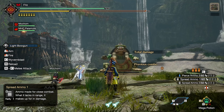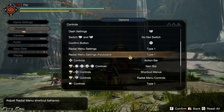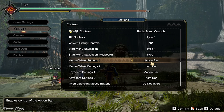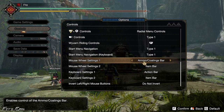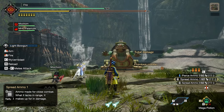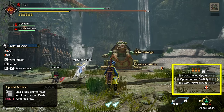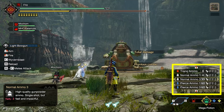The first setting you need to change is under Options, then Controls. Scroll down until you see Mouse Wheel Settings One. The default setting is Action Bar, and we want to set it to Ammo or Coatings Bar. Press F to confirm. What this does is let you use your mouse wheel to scroll through your ammo or coatings — you can see it on the lower right side of the screen.